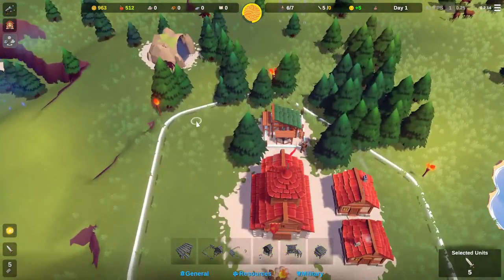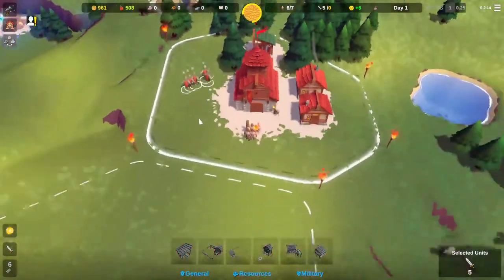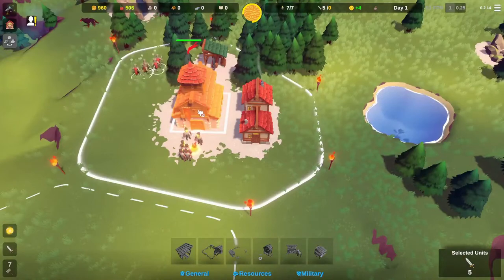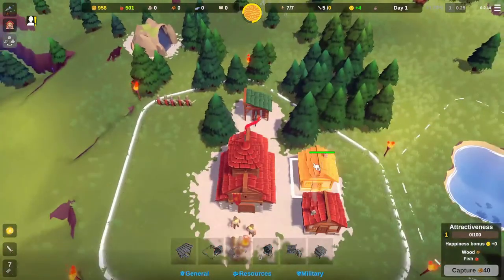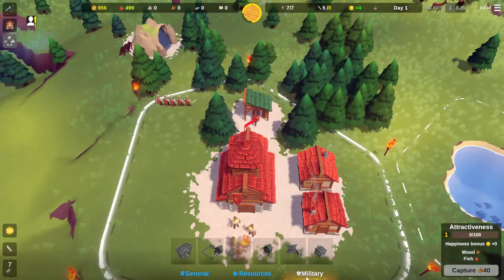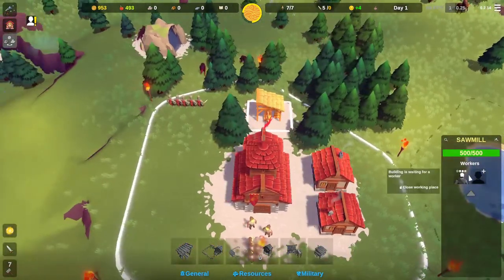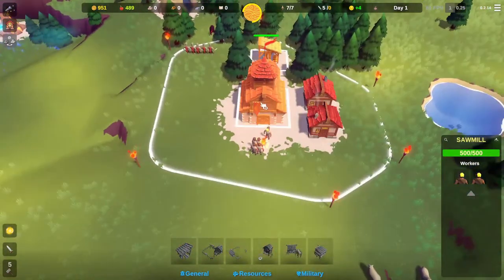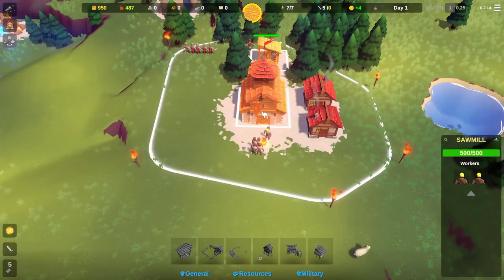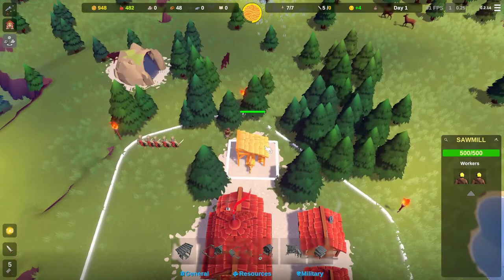Last time I played you had swordsmen and archers available, so it'll be interesting to see what's changed. Even in the little preview video you can see there's a pikeman or something like that. You have to assign your workers to these buildings — these are your workers, they'll keep spawning as long as your people are happy, and everything we build will need workers.